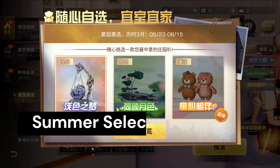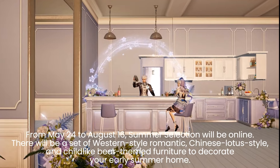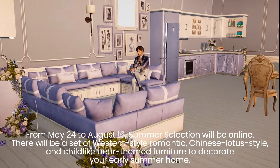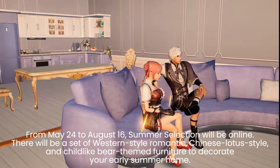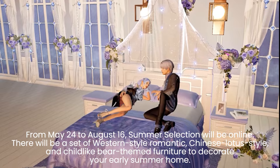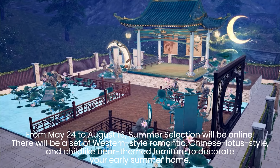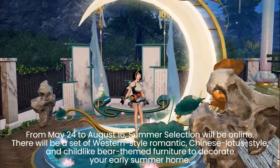Summer Selection new furniture runs from May 24th to August 16th. Summer Selection will be online and there will be a set of Western new style, romantic Chinese lotus style, and cute bear Tamat furniture to decorate your early summer home.